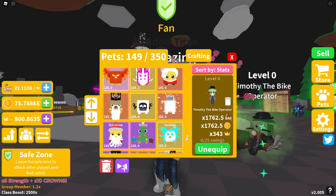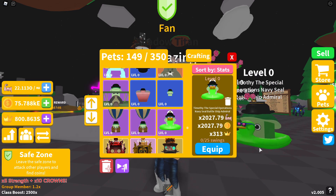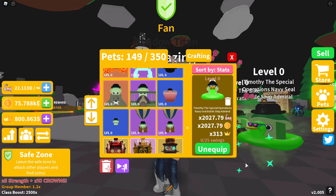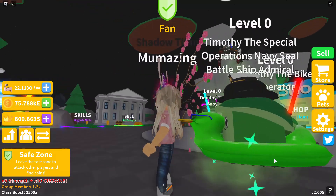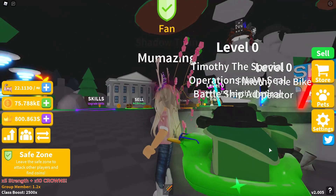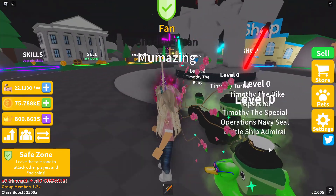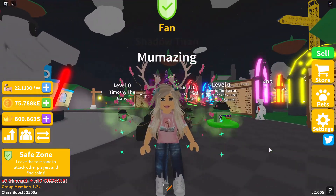Let's take a look at Timothy the Special Operations Navy Seal Battleship Admiral — 2,027.79 in strength, same in coins, and 313 in crowns. This one is on Island number 43. He's got a little rubber floaty duck with some cool shades, and his bowler hat with his admiral cap on top of that — so funny. Now we have four Timothys!